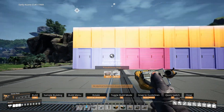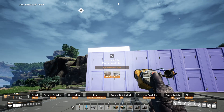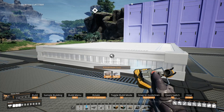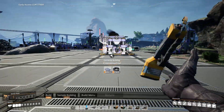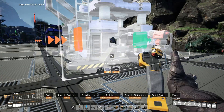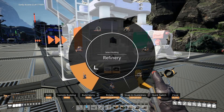If you want to switch between different items, you can also press E to quick switch. For walls it's going to go between the four meter and the one meter. For foundations it's going to go between the one, two, and four meter. For constructors it's actually going to go between assembler, manufacturer, and constructor. You can also press and hold E and that'll bring up a wheel with a couple of extra options.